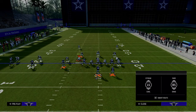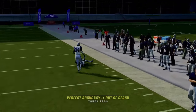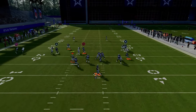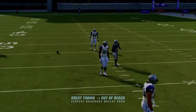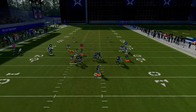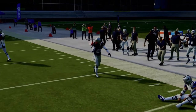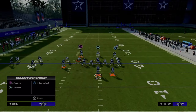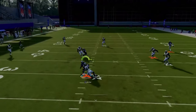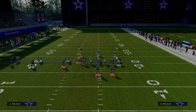If they don't have a deep half defender to the right or don't user it, that crossing route is wide open. If they user the crosser in man coverage, check down to the basic running back Texas route. If you don't have backfield apprentice, put him on an in route — that in route normally attacks this coverage as well. Just pass lead to the left and the RAC catch animations let you run after the catch for an easy five to fifteen yards.